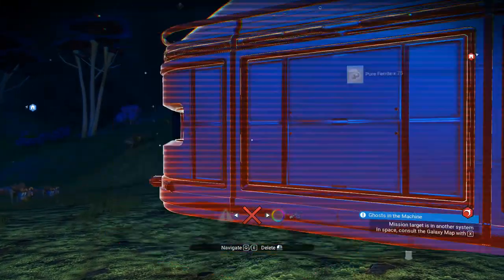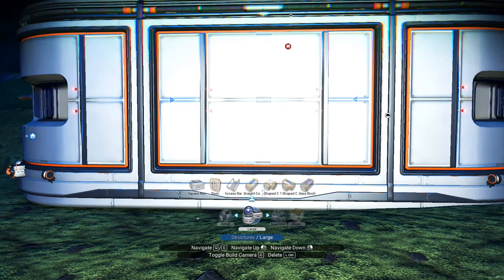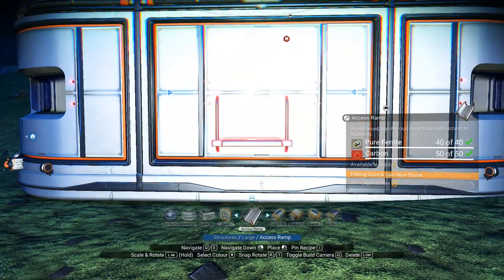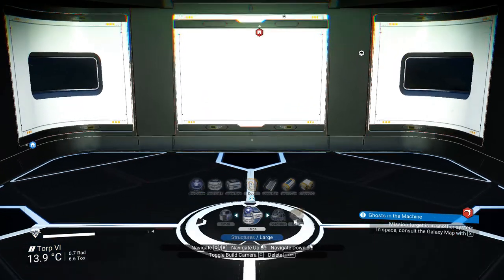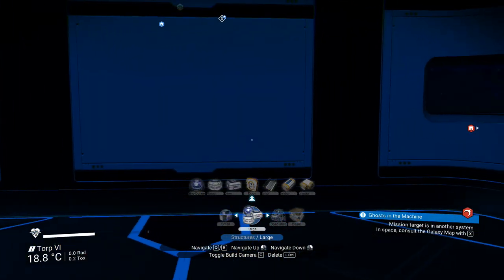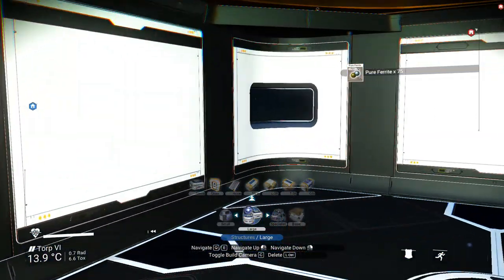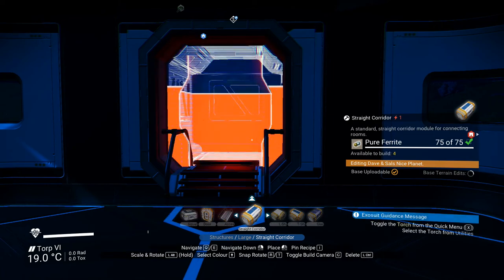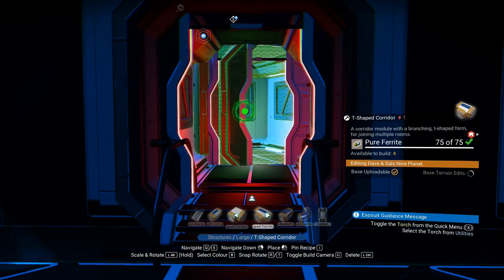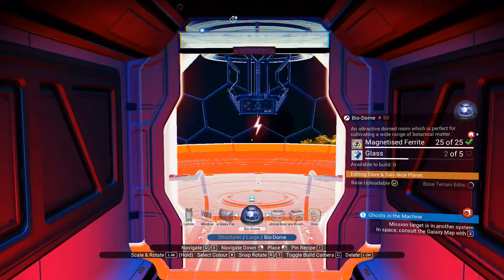We still can't get in — I forgot something. There was one more thing you actually needed from the Nexus, and that's a very important blueprint because I'm an idiot: you need a door. So put a door in it, then you can actually get in your building. The next thing you need to put on is a corridor after this, and then we're going to stick the bio dome down.